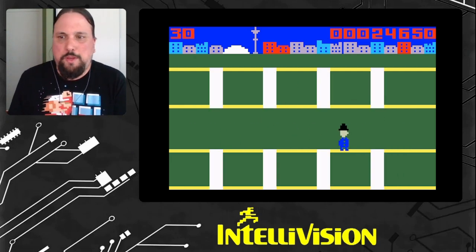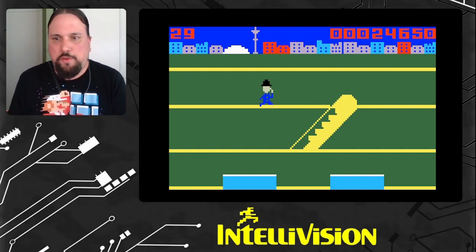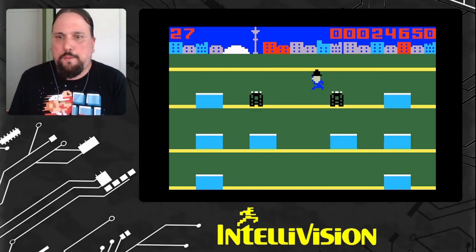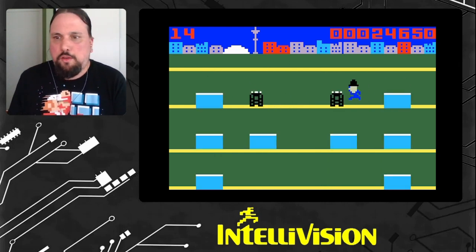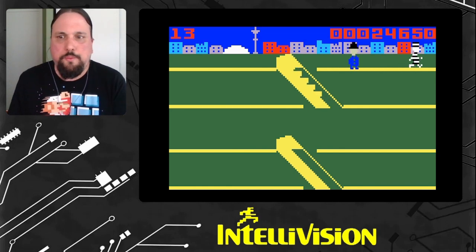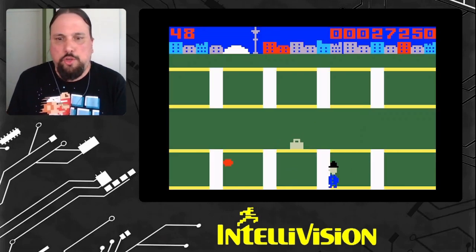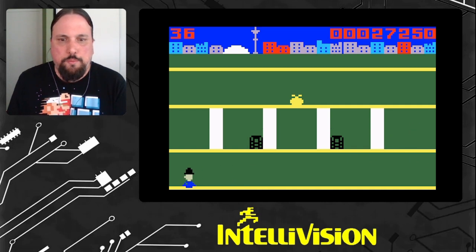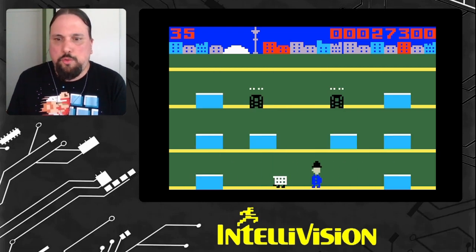Of course, being new to the programming language there were things to figure out. These escalators here took me a long time to work out, and I'm still not crazy about how they look. I originally thought I could use sprites for them, but then I realized all my sprites were being taken up by Keystone Kelly, the crook, and the escalator itself — which actually uses two sprites.